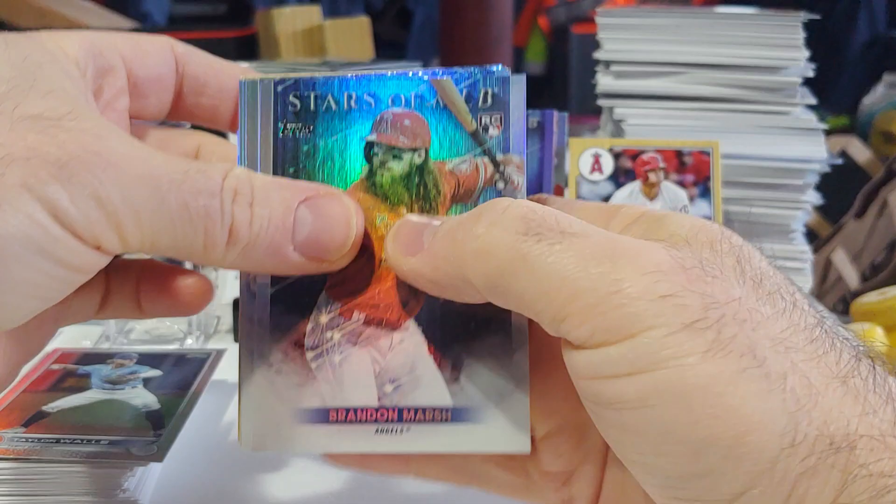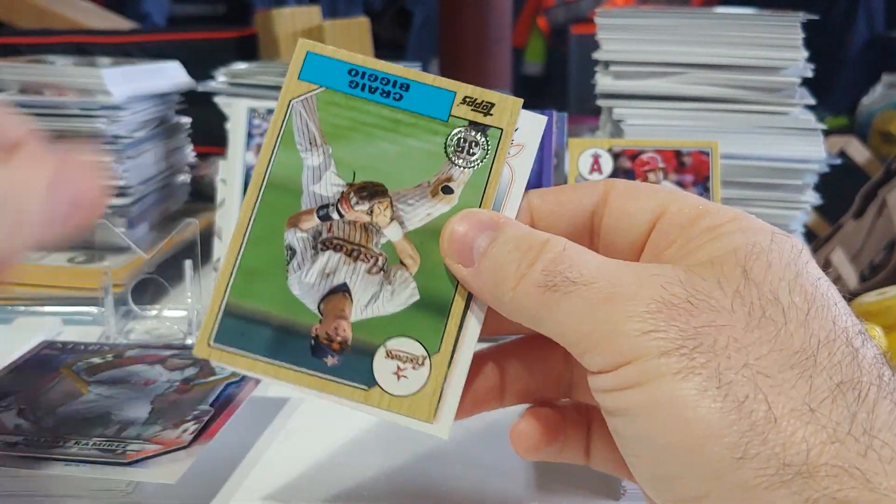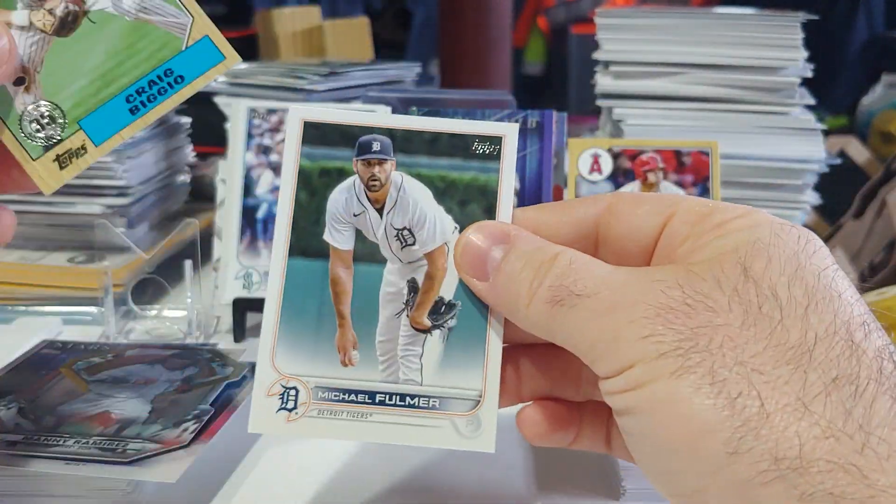Stars of the MLB — we got Brandon Marsh, Sayas, Gore. We got Manny Ramirez on the die cut, and Vigio on the 87 design.